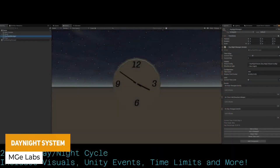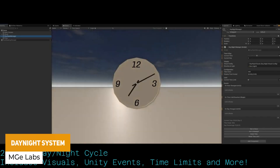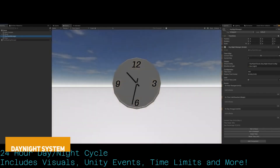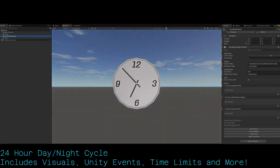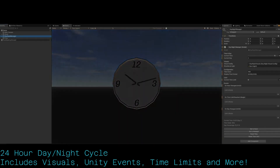We've got the day to night system which is a flexible system which allows you to handle the progression, the sun rotation, lighting, fog, skybox blending and even stars, suitable across all pipelines with an in-game clock too.